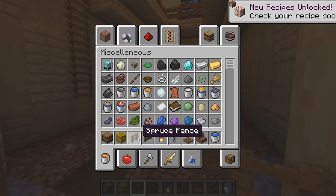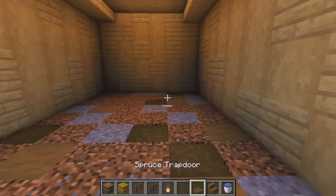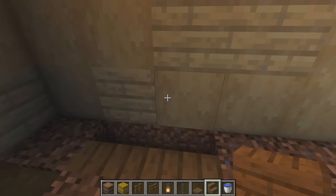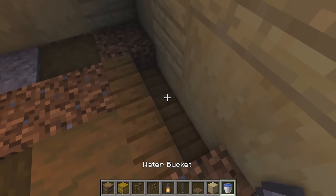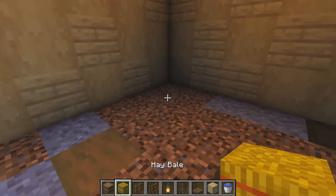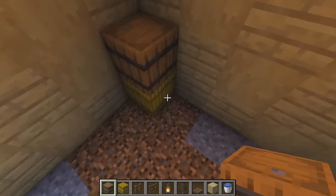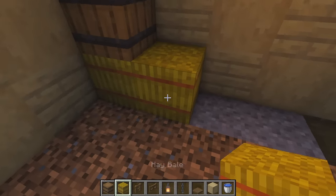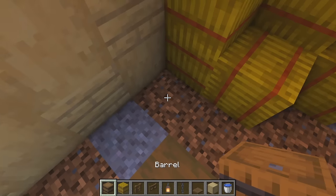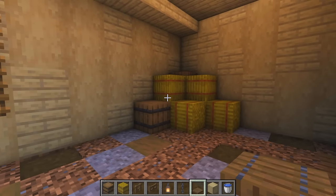For interior downstairs, grab a barrel, hay bales, spruce fence, spruce fence gate, lanterns, chains, spruce trapdoors, spruce stairs, and water buckets. Head to the back corner, remove two blocks in the ground, place spruce stairs and add water - this is our animal trough. Then hay bales: one in the corner, one sideways, a barrel on top with hay bales around it, another sideways hay bale, and another barrel.